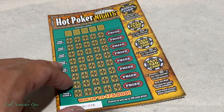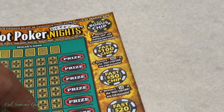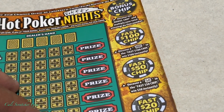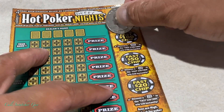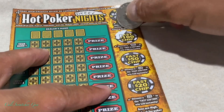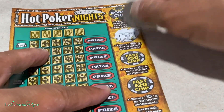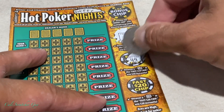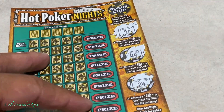With that being said, let's go ahead and start scratching. Let's do the fast chips first. If we uncover a 100, we'll get 100 bucks — but it's a 97. This one, if we uncover a 50 we'll get 50 bucks — it's a 49. Same goes with this one. Alright, we got nothing on the fast chips.